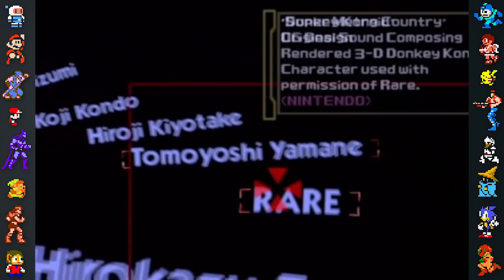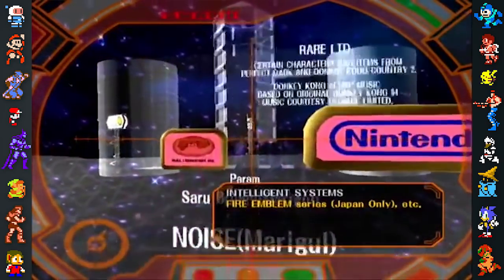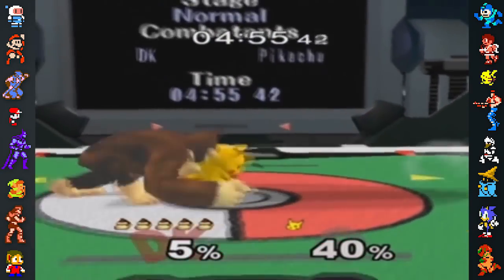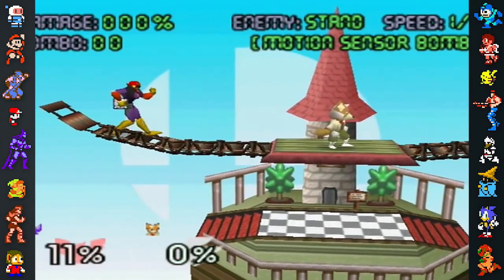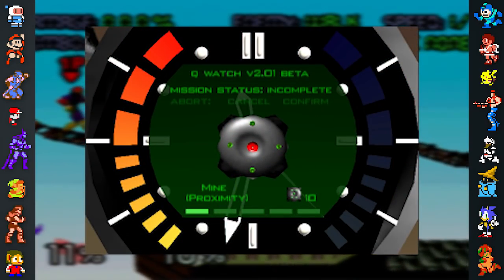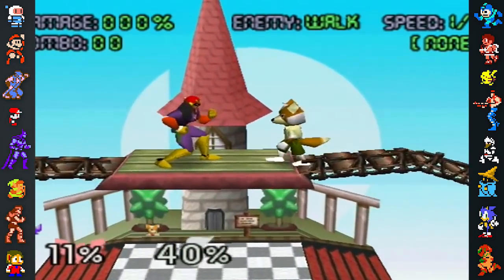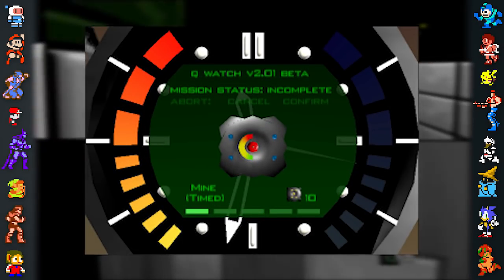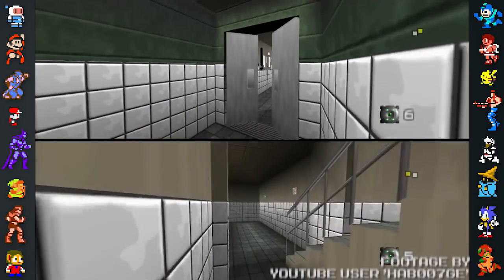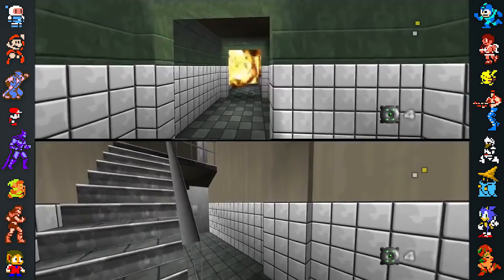Video game developer Rare were credited in the first two Smash games for their contributions to Donkey Kong, but they were also responsible for the inclusion of several other items. Smash 64 featured the Motion Sensor Bomb, which took its design from GoldenEye 007's Proximity Mine — the name used in Smash is a literal translation of the original name. GoldenEye's Timed Mine was also planned for Melee but went unused, either due to the two items looking too similar, or licensing issues with the James Bond name.